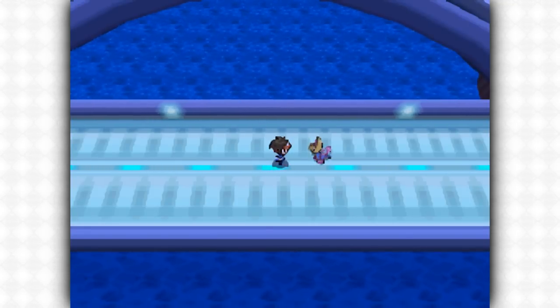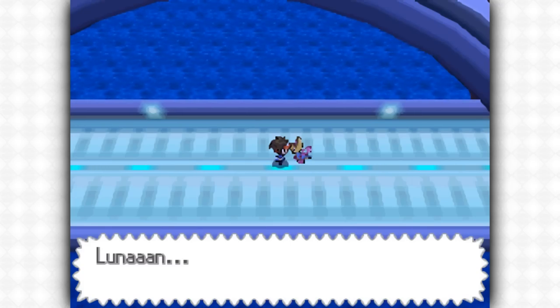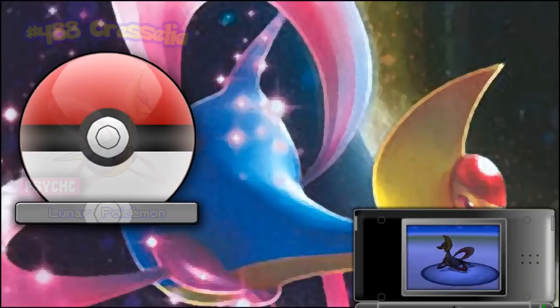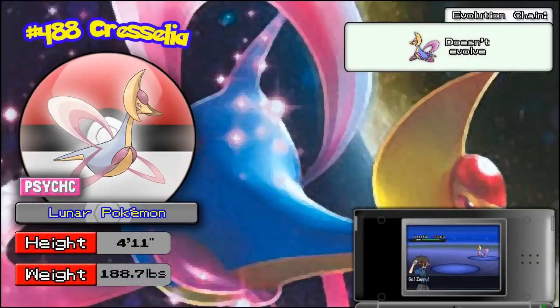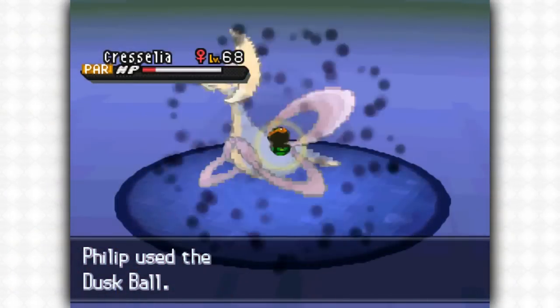Cresselia is one of the best mixed defensive Pokemon in the entire game in my opinion. It's capable of walling just about everything and has the added benefits of being very bulky too. It has a very good complementary moveset and is overall recommended in competitive play. Cresselia perhaps comes a little bit too late to use in the main story, but if you get a good nature on it and EV train it up, it will be very viable in competitive play. It's one of the more popular Pokemon.